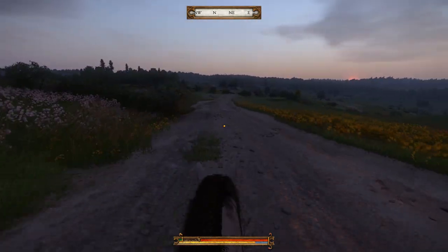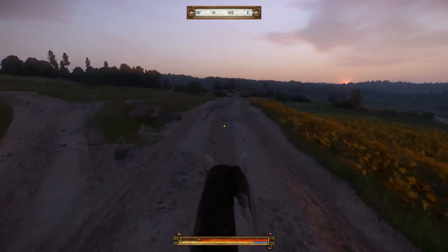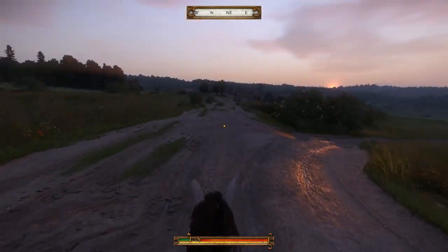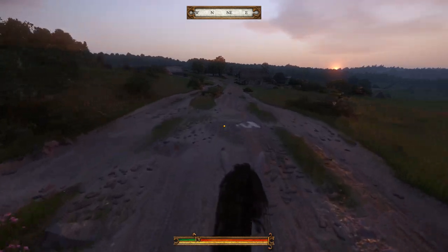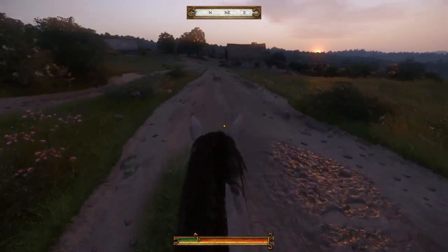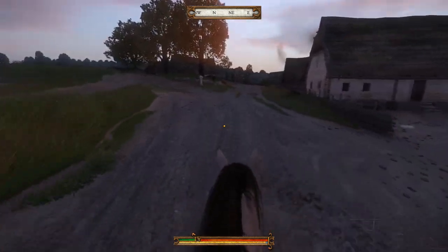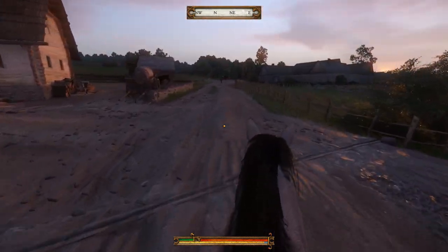Our first run is the road to Neuhof. Neuhof is the horse stud farm that was attacked at the very start of our first major quest. That is exactly why we're going back there — it is a horse stud farm and while Pebbles has been a good ride, I need a better horse. Something with a little bit more stamina, more weight carrying capacity, a little bit faster — just a little bit better in all areas. I've got about 3,700 gold which should be good enough to buy something.